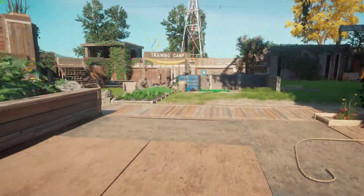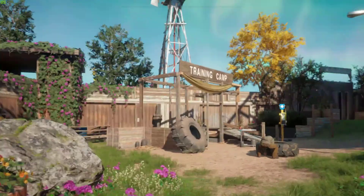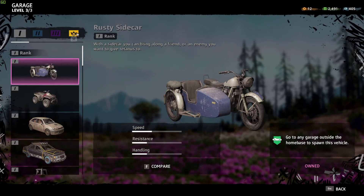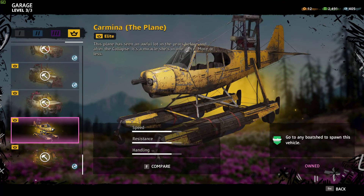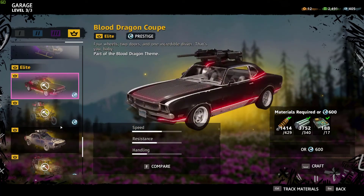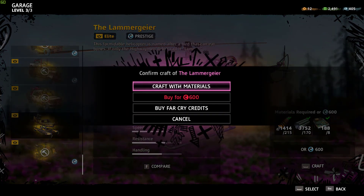We upgraded a building, we upgraded a weapon, now let's go check out the cars. What should we upgrade first? Should we knock out the planes, the boats, the helicopters? There are no more boats, it doesn't seem. So let's go ahead and knock out the helicopter just in case we want to fly. Matter of fact — bam, done.